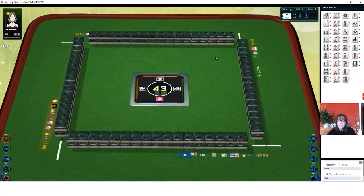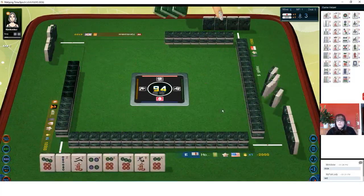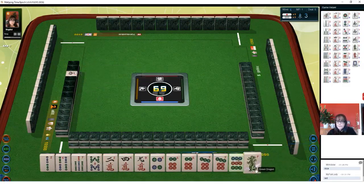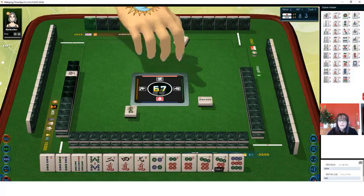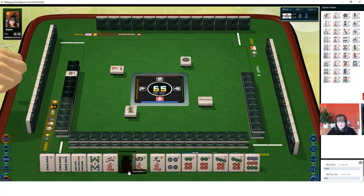Let's see if we can get a win — there's been a lot of good chi exercise going on. We have honors. North is dora. Let's get rid of green dragon and we'll play pinfu again. We have two pairs. But we do have potential for two pinfu — pure double chi. That is called iipeiko. It's concealed though — you have to do this concealed. So let's just see what we can do.